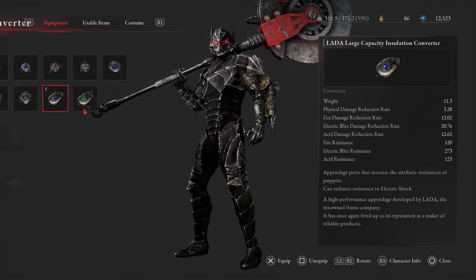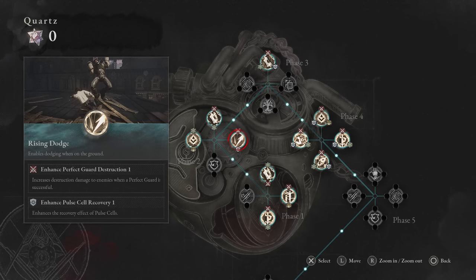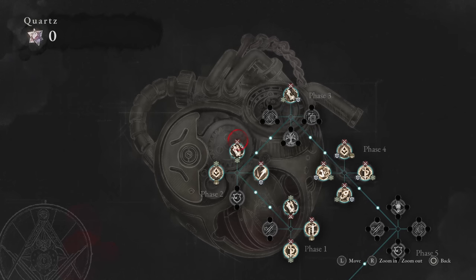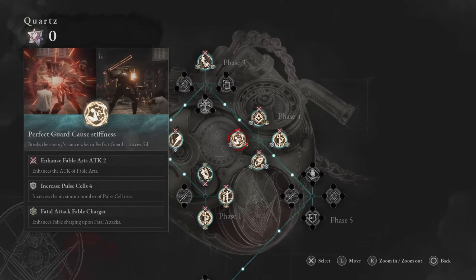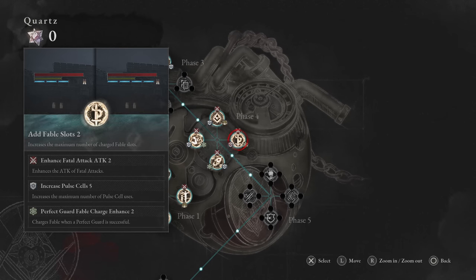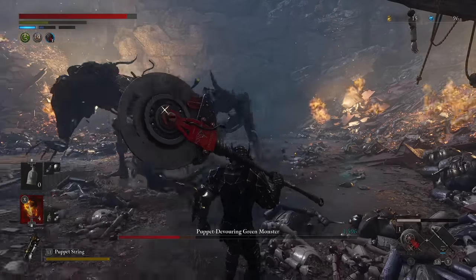For P-organ upgrades: get the Pulse Cell first, followed by Fable Slots, then the Ground Dodge. After that, get the Hamlet Slot in the third phase only, and get Recovery Pulse Cell to unlock fourth phase to get the Stagger Node on perfect guard. You want the amulet slot, fable slot, and make sure to get the Possession Carry Limit for throwables passives so you can carry up to seven throwables each — to decimate any boss or elite easily. Also get all the stagger, perfect guard, and fable charge effects from the attack nodes.